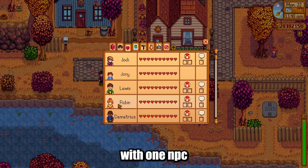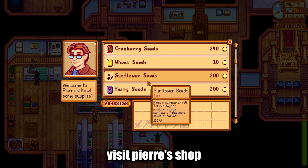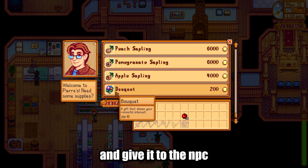Step 3: Buy a bouquet. When you have 8 hearts, visit Pierre's shop. He will have a bouquet for sale that costs 200 gold. Buy the bouquet and give it to the NPC you've been courting.